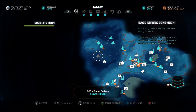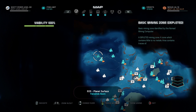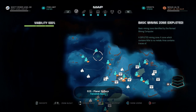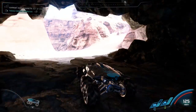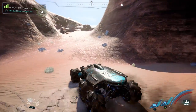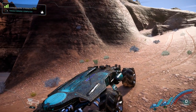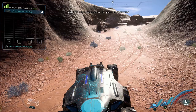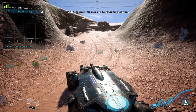If the mining zone icon is white, that means there's still stuff that you can mine there. But if it's blue, that means it's completely depleted and you can't launch any more drones or mine anything from that. Once you approach a mining zone in your Nomad, you'll see in the top left corner that it'll say it's rich in minerals — rich, good, fair, or depleted. Of course, if you haven't visited before, it'll say rich.